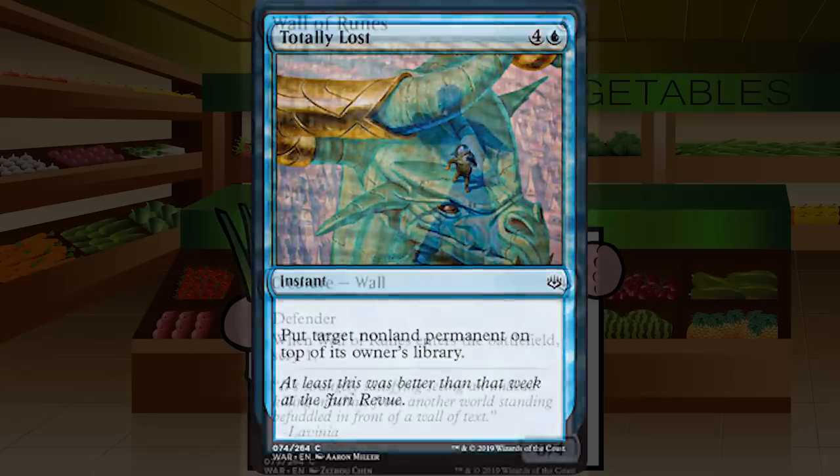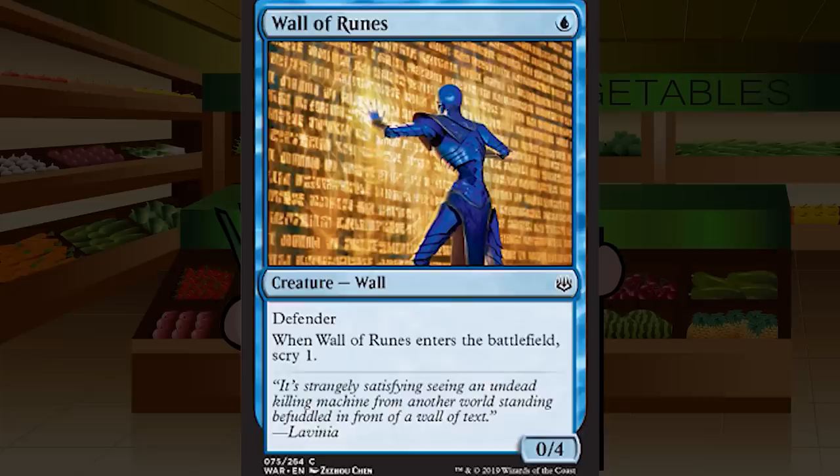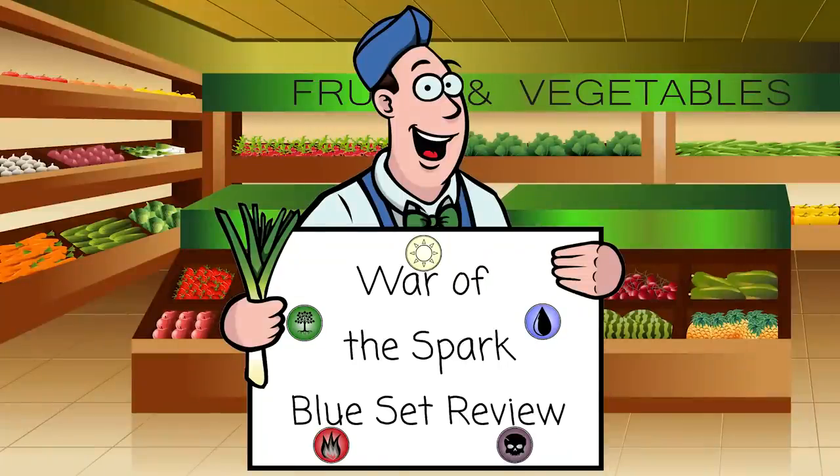Wall of Runes is a single blue mana for a creature — Wall at common, a 0/4 with defender. When Wall of Runes enters the battlefield, scry 1. No interest. It's a 0/4 which isn't quite strong enough to withstand a lot in this set — it's no Wall of Mist. Scrying one isn't a big enough bonus. I never want to play this except maybe out of the sideboard when I desperately need to not die really fast. D for Wall of Runes.